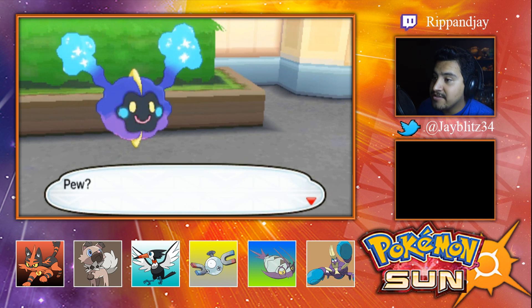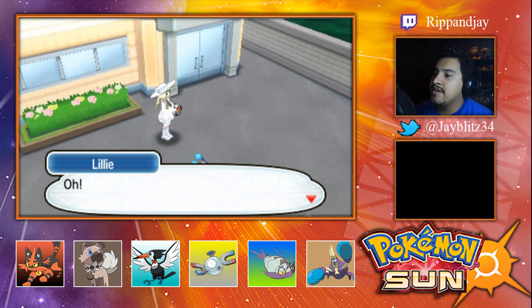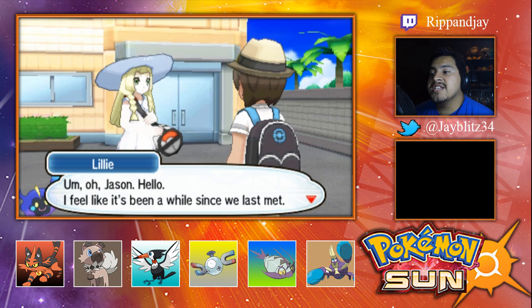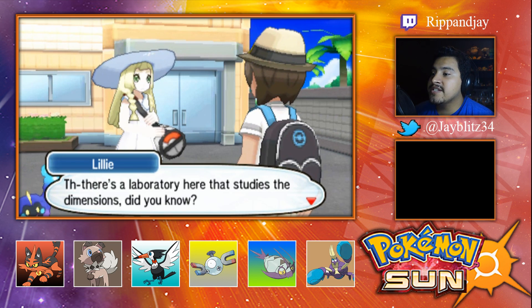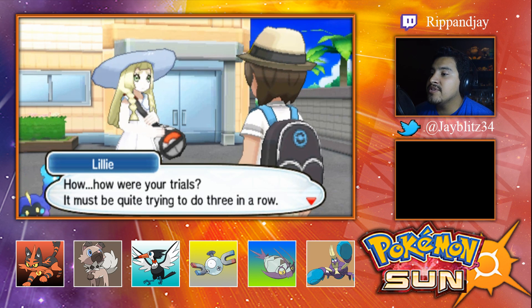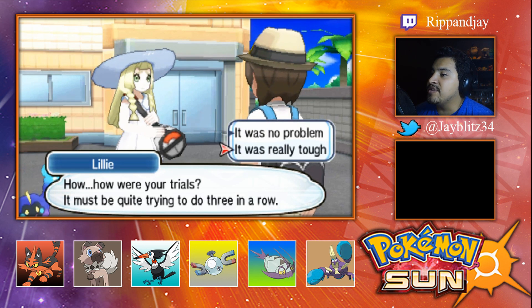Cool story, girl! But look — he's over there, that's the trainer I want to see. Jason, hello! I feel like it's been a while since we last met. There's a laboratory here that studies dimensions, did you know? The professor is waiting to meet you. How are your trials? It must be quite trying to do three in a row. It was really tough!